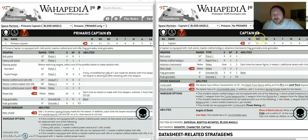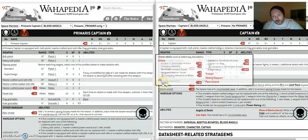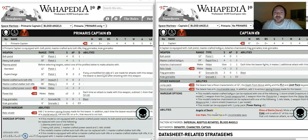So use your firstborn captains, put a jump pack on them. And if you're Blood Angels, make them a Death Company and watch them burn stuff. It's great, it's fun.